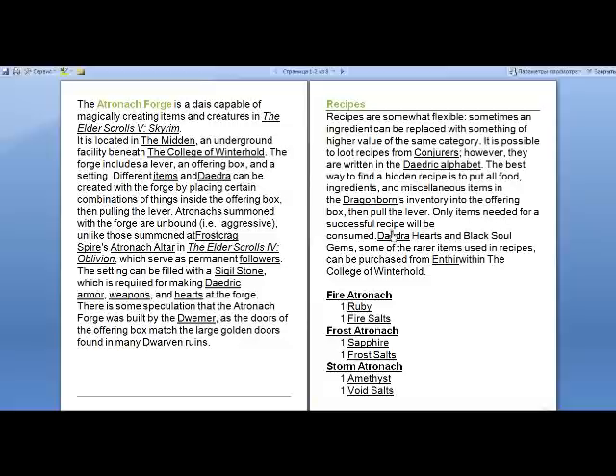Daedric hearts and black soul gems, which are among the rare items used in recipes, can be purchased from Enthir within the College of Winterhold. You have to do a couple of quests and Enthir will sell you pretty much anything. Daedric hearts — there are like two of them and he regenerates about two or three game days. But you have to leave the College of Winterhold so he can regenerate, otherwise if you stay near the store you can't really buy from it.